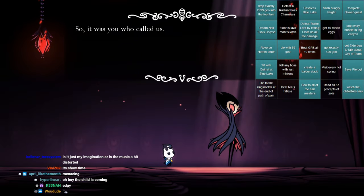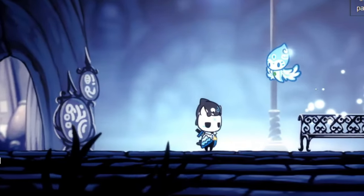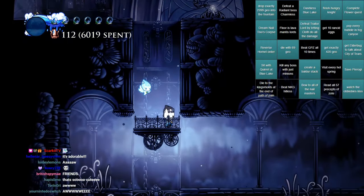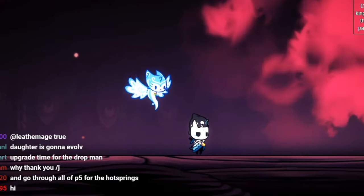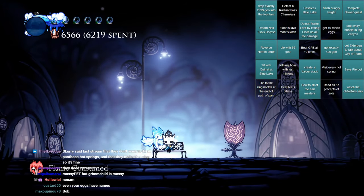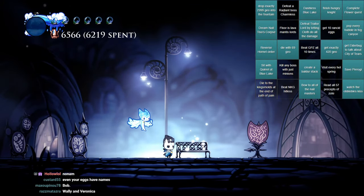Grim, I already have a child — see, they're on my head. I can't really take care of two children at once. Who are you? You know what? You're my daughter now. I have my son and my daughter with me. She's so perfect. What's her name? I didn't even name my son. I'm naming Rancid Eggs, but not my children. I don't have a name either — it's just a family thing.